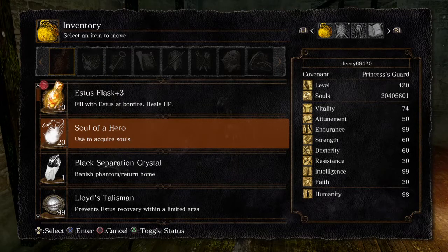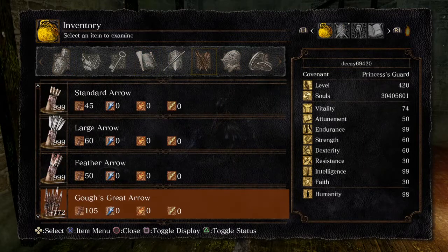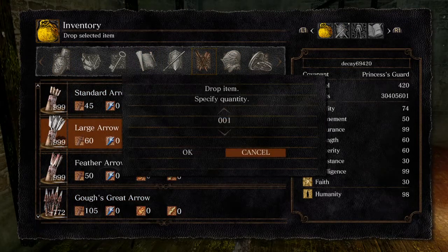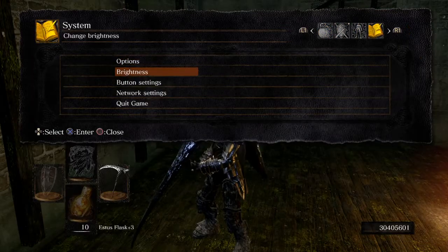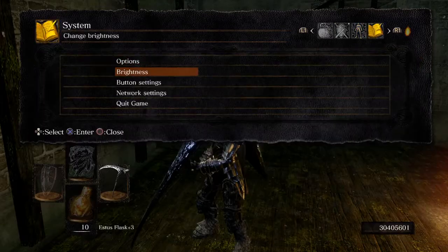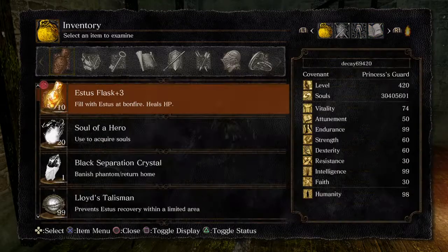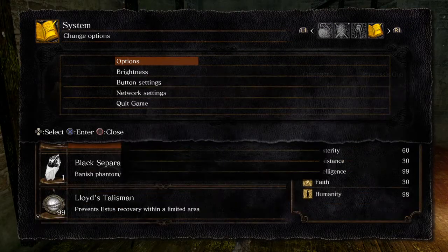Go to my arrows, drop, cancel, brightness, X+R1 — try again, X+R1. Oh my god, okay, it worked! There's the screen.